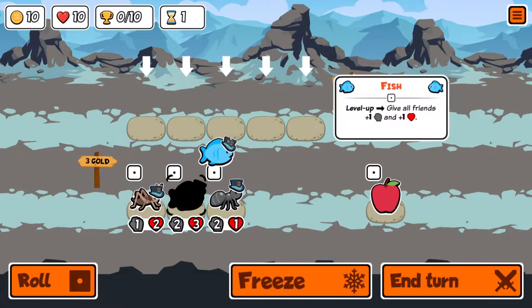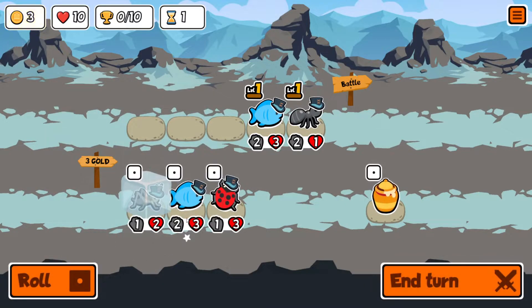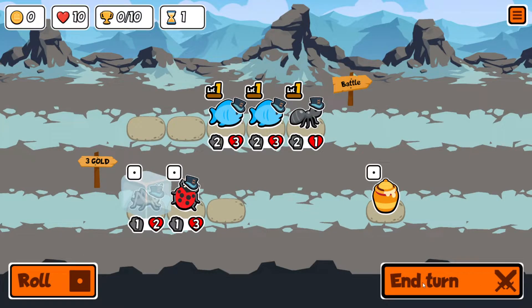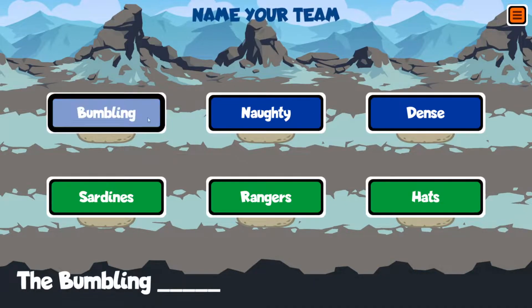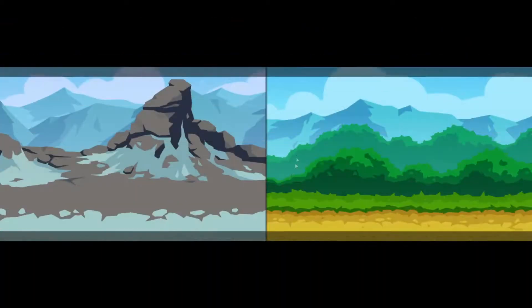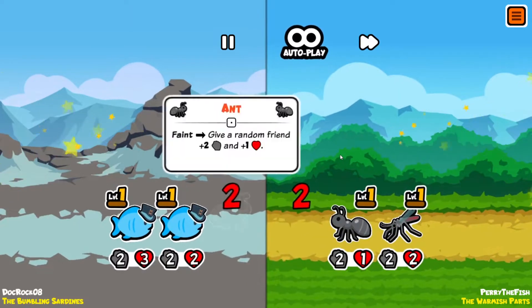Fish-ant is good. We'll freeze the cricket, roll once, get another fish in there — fantastic. I'm not confident in food meta, so we'll unfreeze the cricket and end the turn. We'll be the Bumbling Sardines — it's an okay name. Let's see how we do — mitigate the early bat difference maybe.